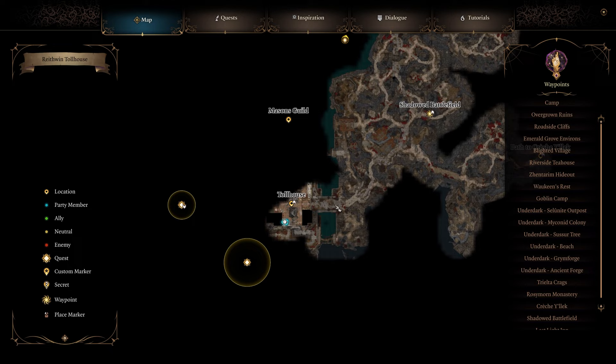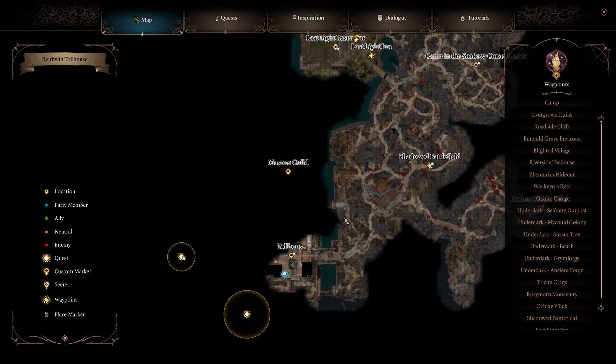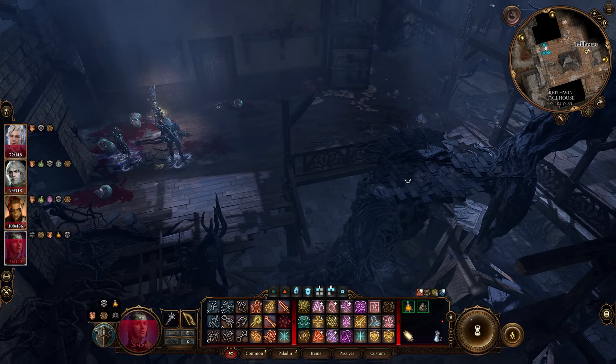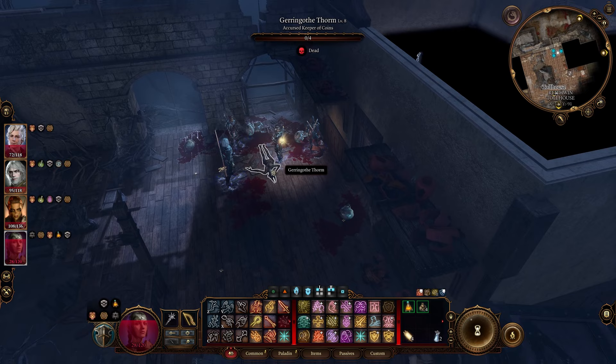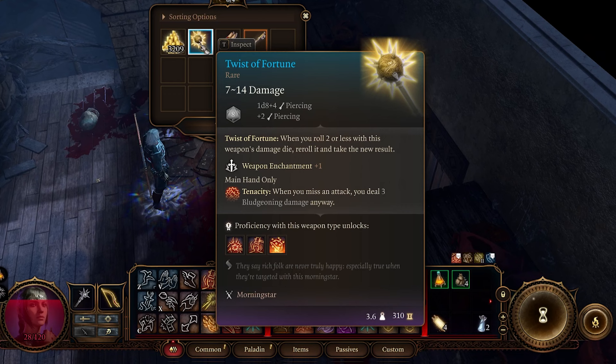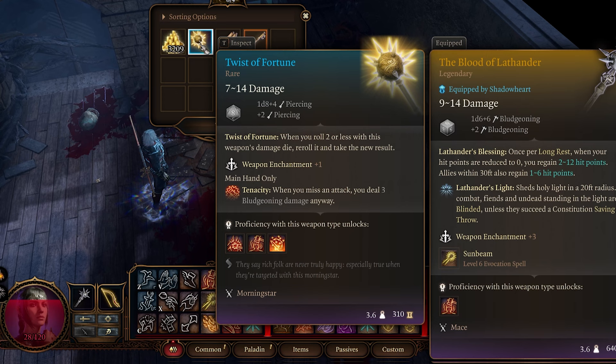Next up we have Twist of Fortune and you need to come over to the Toll House. Head up the bridge and on the second floor you'll find an enemy called Geringoth Thorm. It'll have golden armor — the trick to shedding that armor is to kill all the floating heads. Kill them all and all the armor will fall off, then it'll have four health and you can one-shot it. Once you do that you'll find the Twist of Fortune.